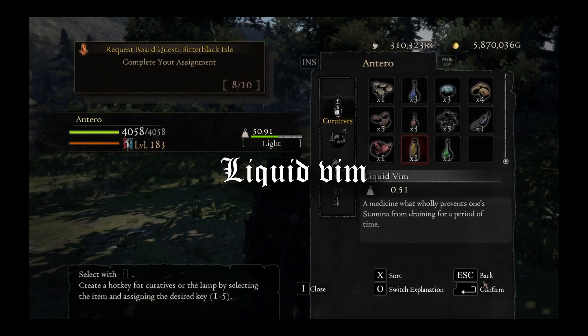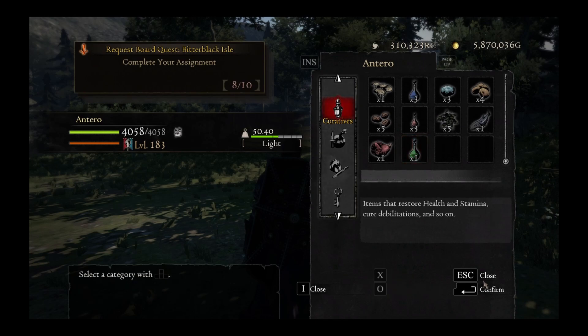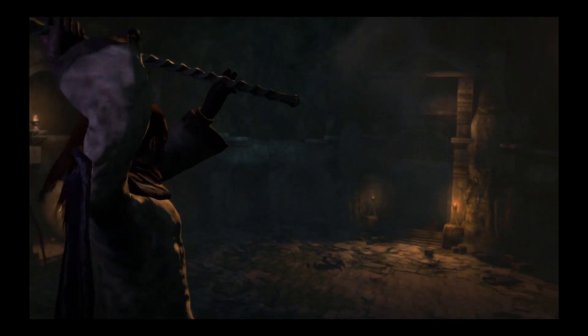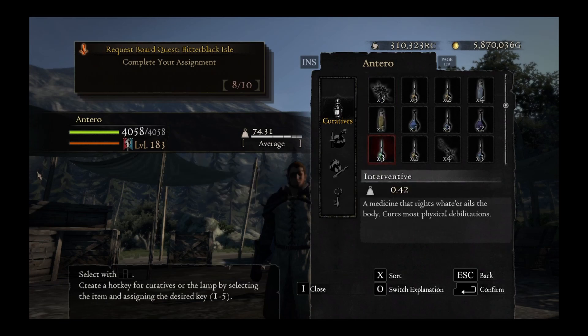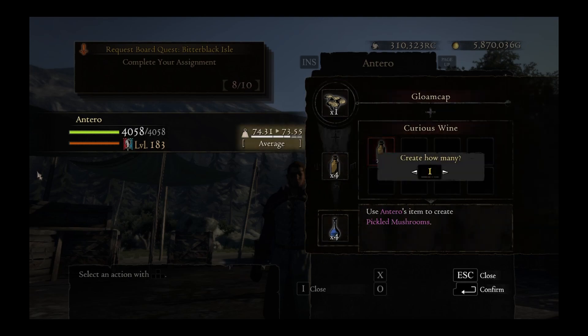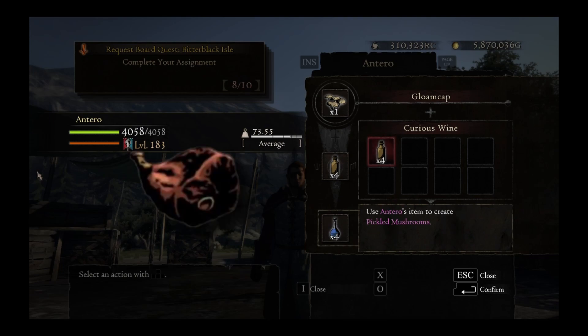First up, we have Liquid Vim, a rare and invigorating potion that gives a huge boost to stamina and completely negates stamina consumption for 45 seconds, which allows for unlimited sprinting, climbing, spellcasting, use of skills, and other activities for the duration of those 45 seconds. To make this stamina booster, simply combine Pickled Mushrooms — which you can get by combining a Glom Cap (picked near the Shadowfort) with some Curious Wine (obtained from goblins) — with either Ambrosial Meat or Giant Fish.